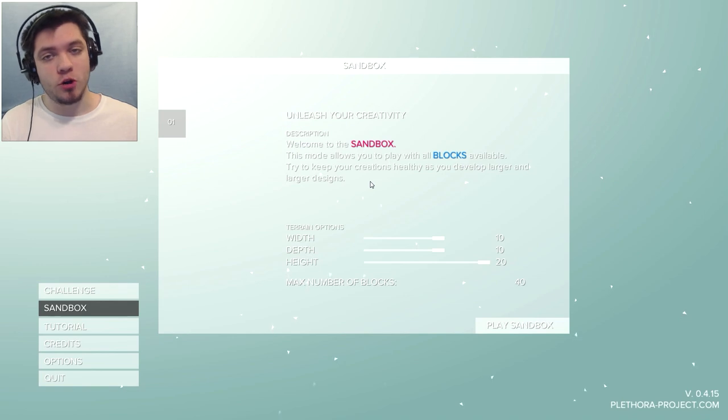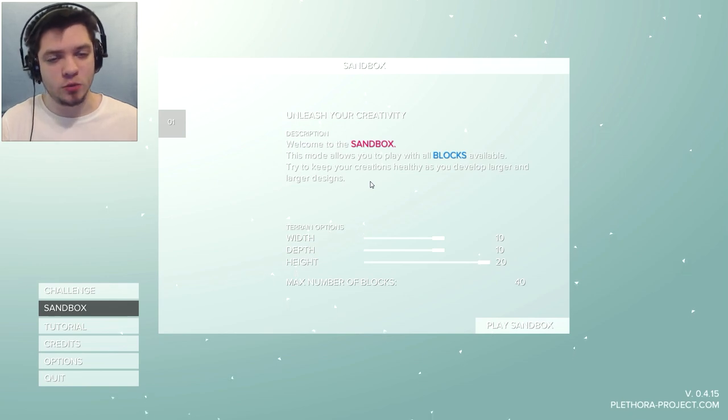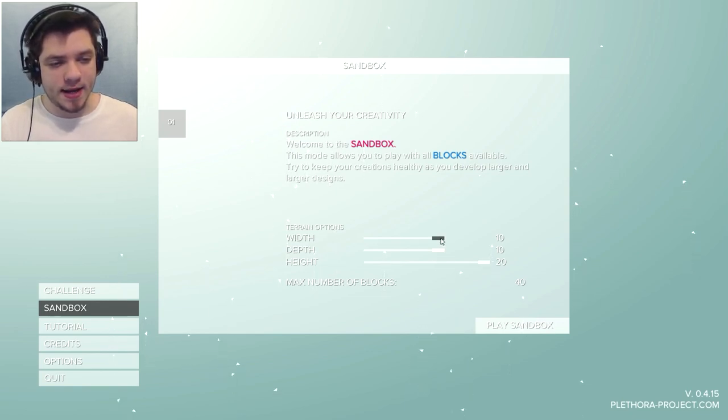The world is made out of blocks, and you build stuff on those blocks, and then you can build up. You don't build left and right — you build up. It's kinda very cool, because such a thing doesn't exist. We can go with the width, depth, and height. We're gonna go with a small one — max number of blocks, 40.